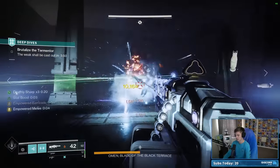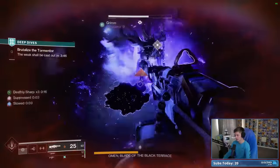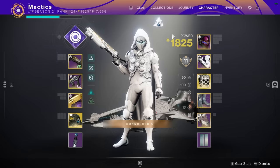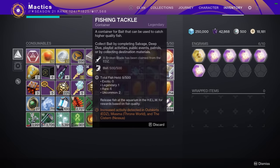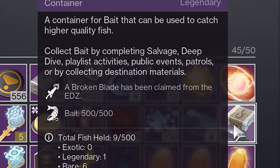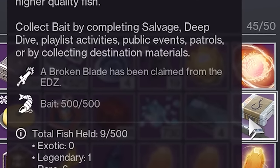Or as another example, if you each had one exotic fish from each location — one from the EDZ, one from Nessus, and one from the throne world — you would also be good to go. To check which exotic fish you have, simply look at your tackle box in your inventory and look for the line that notes which broken blades you have and from which locations. If you don't see this line anywhere on your box, then you probably don't have any exotic fish.